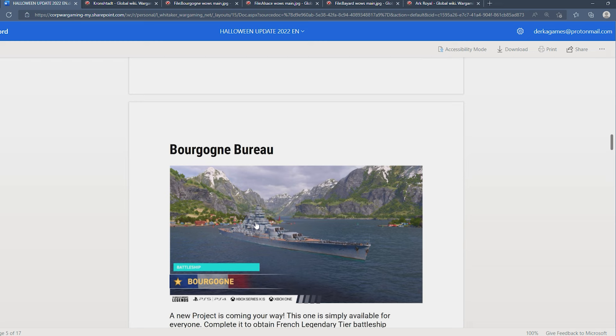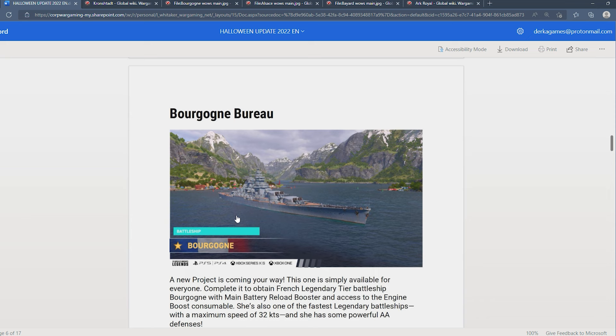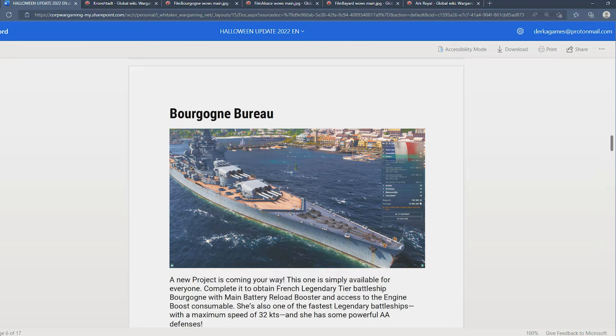The Burgonja is coming to the Bureau — finally a legendary-tier French battleship. I have some questions about how they put the Burgonja in here, because on PC the Burgonja and the Republique were the same tier.